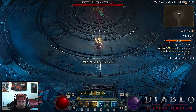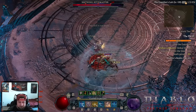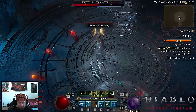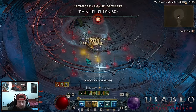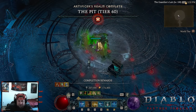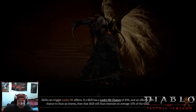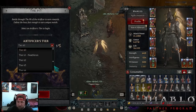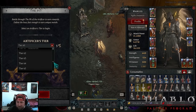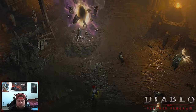Let's see how the boss goes — checking the boss damage here. Oh, that was pretty easy. All right, that's tier 60 down. I think we're going to jump some tiers on this build. Tier 60 was pretty easy, so let's go all the way up to 80 and see how that feels — should be pretty sweet.